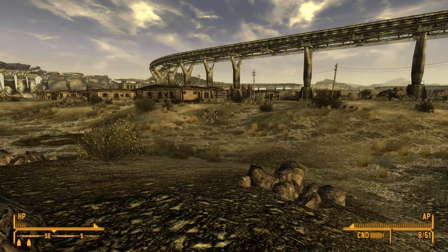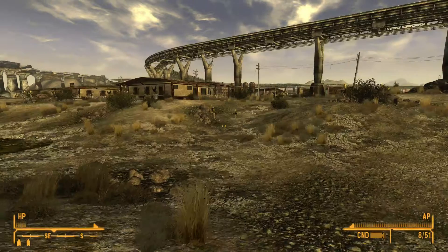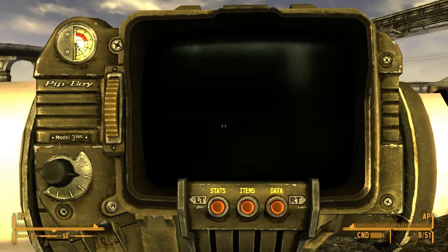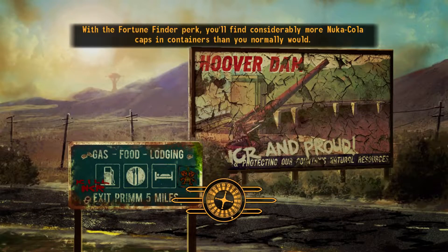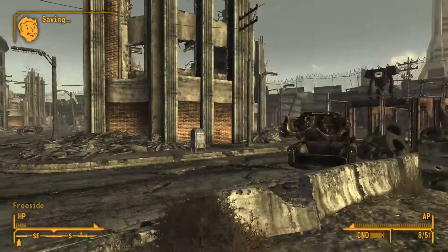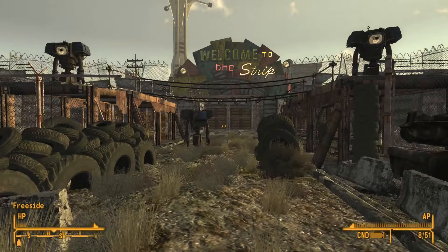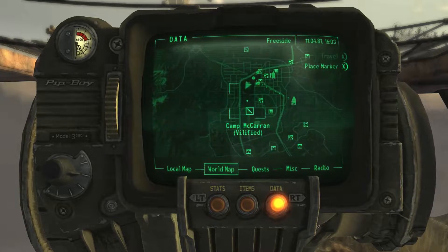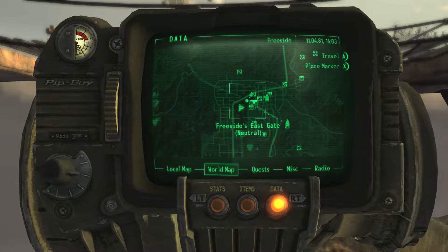Let's head through the wasteland. We need to go to sleep first in a safe place. Our safe place is actually the Strip — in the hotel room which Benny gave us all that time ago. We get the well-rested bonus from being there, which is nice. It's a bit of a shame I have to walk through here. There's a second gate, right? No, there isn't — I have to go outside the gate every time.